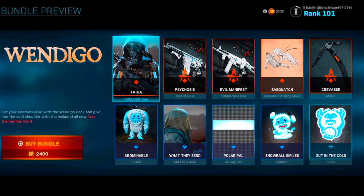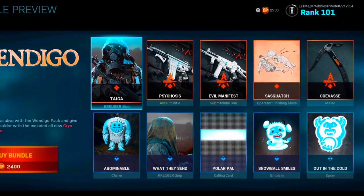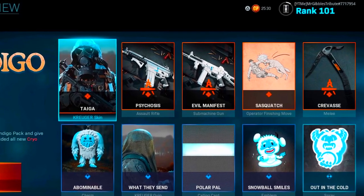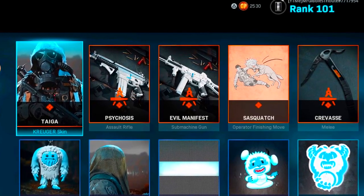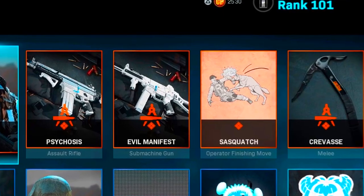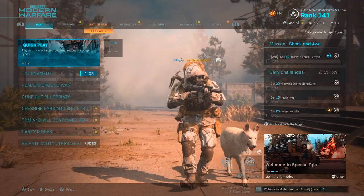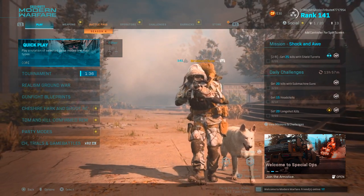Next up we have the Windigo bundle, which came along with the Sasquatch as the operator finishing move. This is probably one of my favorite bundles — it comes with a cool operator skin, the finishing move, and two weapons with the cryo dismemberment effect, basically an ice effect when you kill people. This is the all-white or wolf-looking finisher. I also forgot to mention that with all these animal finisher moves, the animals actually walk alongside you in the lobby screen, which is a cool feature.